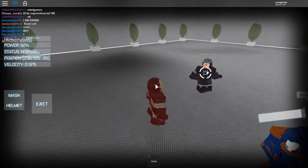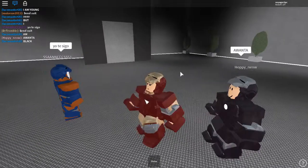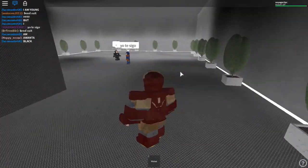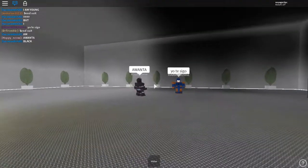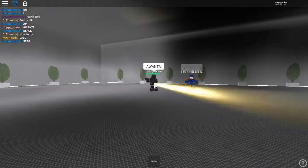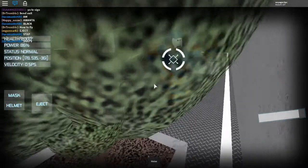Then you can press — this is just like a secret hideout. You can press M to open the mask. Press Q and E to shoot the repulsors.